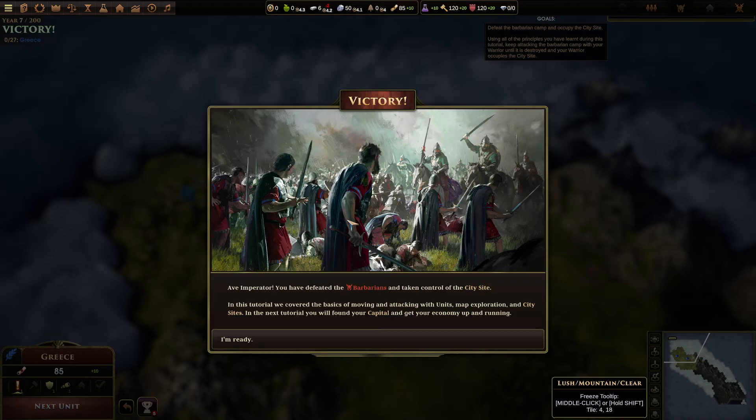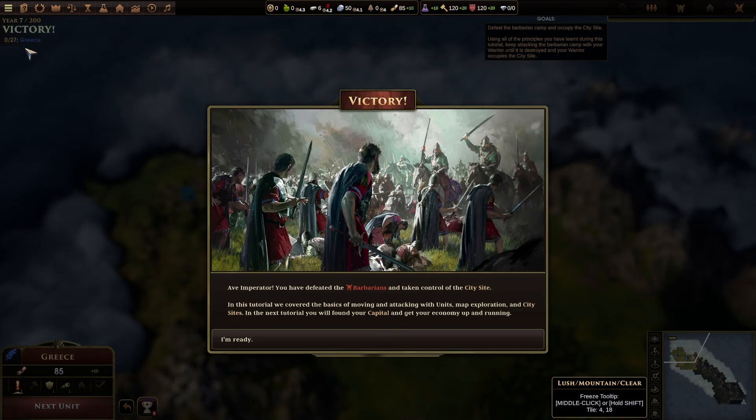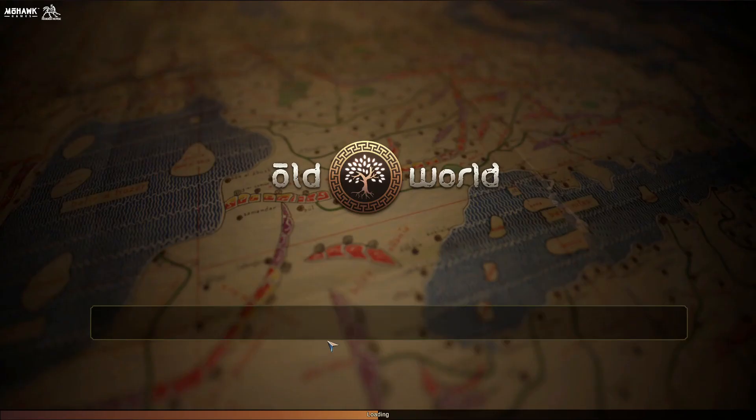Win as Greece - see, that's not cool. So basically 34% of players have won as Greece, which tells me that 34% of players have done this specific tutorial. Obviously fewer because some people actually win as Greece in a real game. Win on Noble difficulty - I didn't win on any difficulty. No Undo - that's cheating. Win a VP victory - those are real achievements. I'm sure I got the 'Learn to Play' one though. Ave Imperator! You have defeated the barbarians and taken control of the city site. In this tutorial we've covered the basics of moving and attacking units and city sites. In the next tutorial you will found your capital and get your economy up and running. I'm ready!